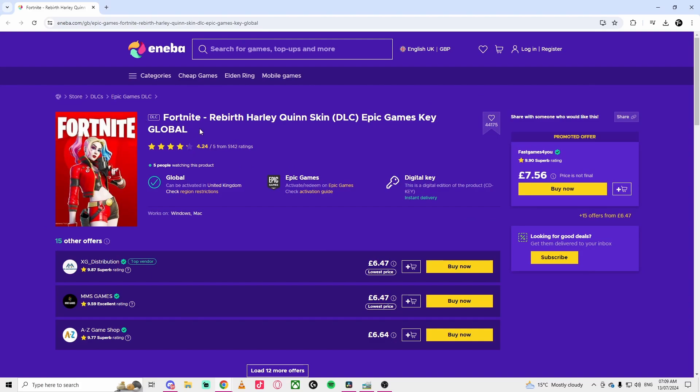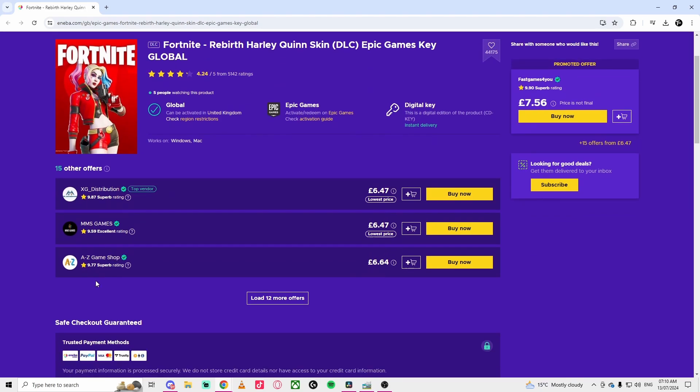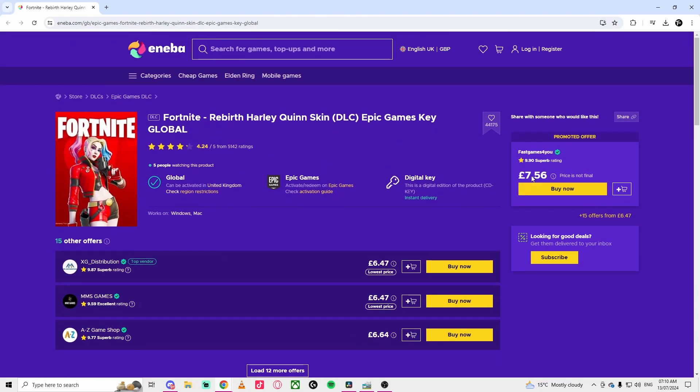Today I'll be showing you how to get the Rebirth Ali Queen skin. If you go to the link in the description, you can check this website — it's 756 pounds right now. One thing you should ensure before you buy anything is to make sure it can be activated in your country.